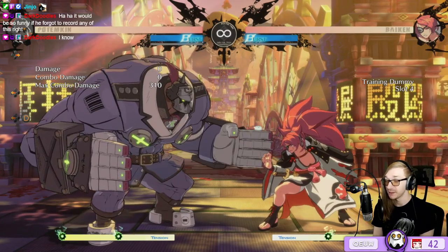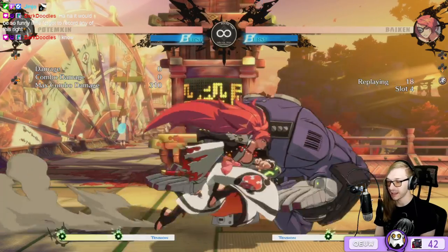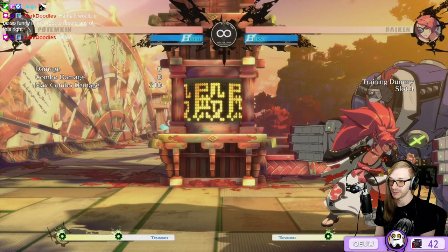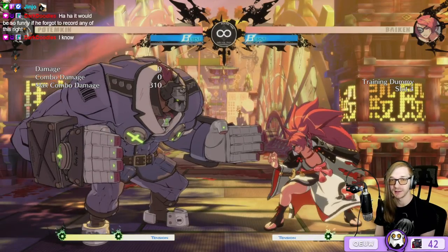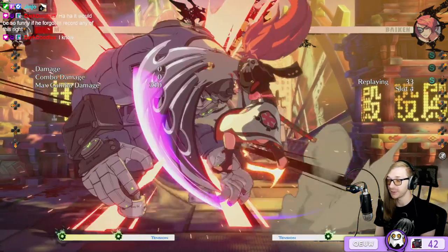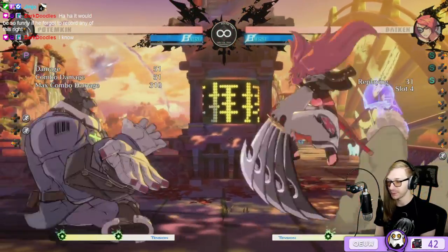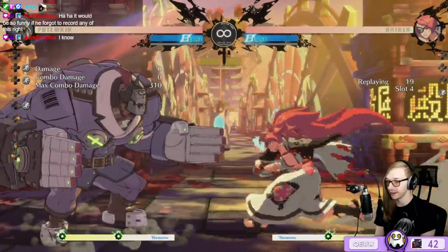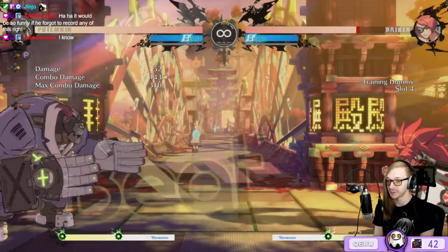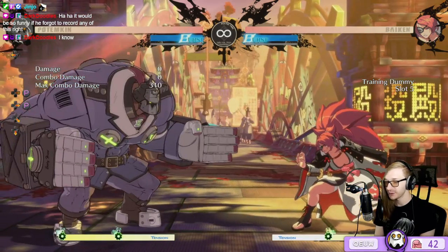Her instant overhead is really good against Potemkin because it catches back Mega Fist. In the corner they'll use it to anti-air since they're scared of Mega Fist — it's like a multi-option tool. However, since she's in air state, on hard reads if you see a Baiken using this a lot you can 6P it and beat it out even from farther ranges. It's a big gamble but it works.